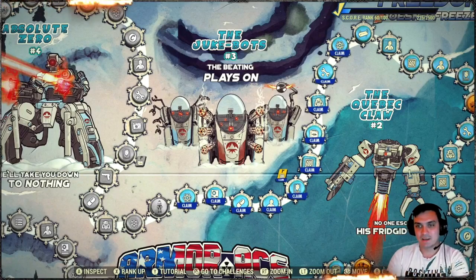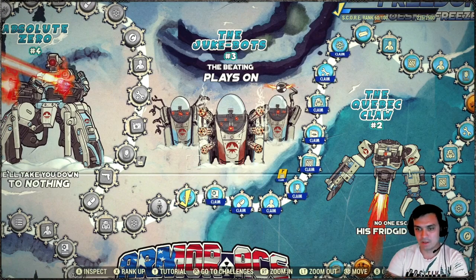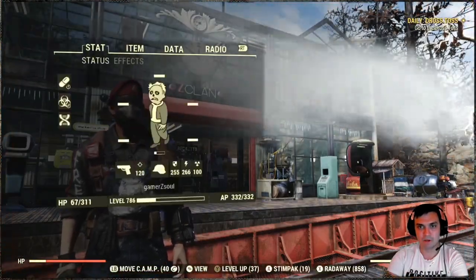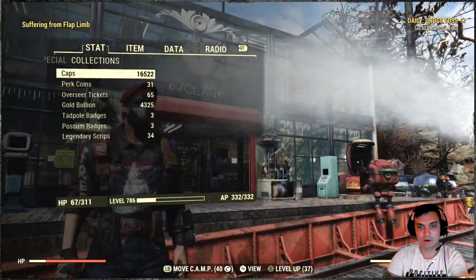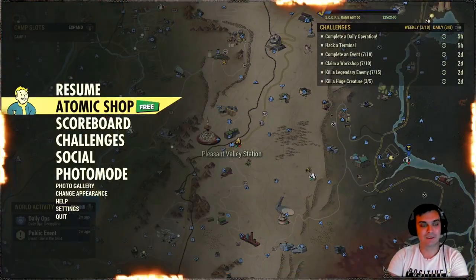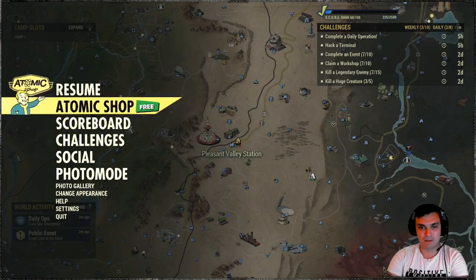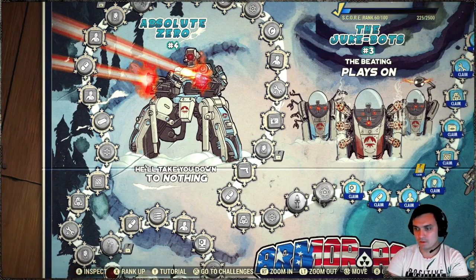Alright, so let's take a look at what we got. Rank 51, we get some Atoms. Then Rank 52, Legendary Scrip. Before I claim that, let me take a look at how much Scrip I got on me so I don't overdo it. I'm broke. I forgot that we still have the Legendary Vendor discount, so I spent it all. I haven't been playing for some time, so I haven't been Scrip'ing either. Let's go collect that Scrip.